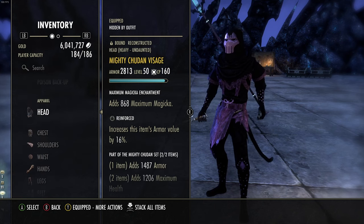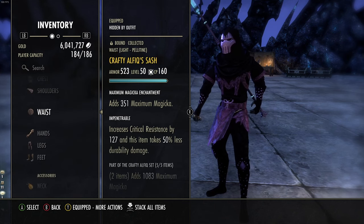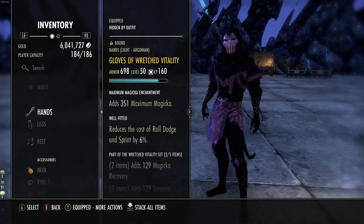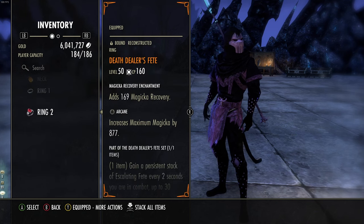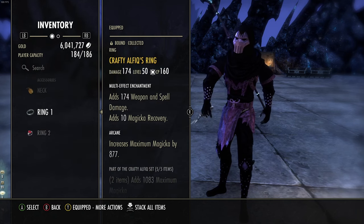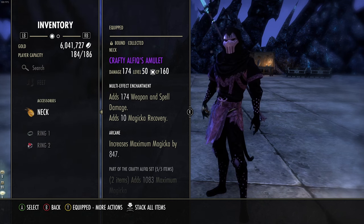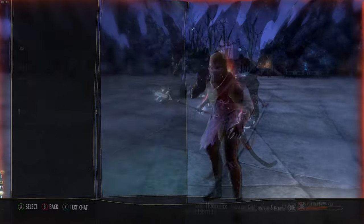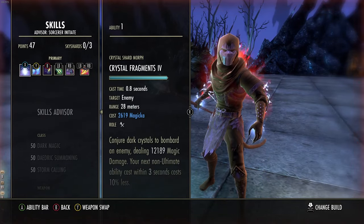We do have one piece in Training as well - heavy Reinforced. All of our glyphs are Maximum Magicka - you don't need tri-glyphs, so this is a cheap alternative. Just get a bunch of max magicka glyphs and that's all you need. For our mythic, we're running Death Dealer's Fatecarver - Arcane. I do have one magicka recovery on the jewelry; I think you can swap this to weapon and spell damage as I wasn't having sustain issues whatsoever. Crafty Alfiq is also Arcane with a weapon and spell damage enchantment.